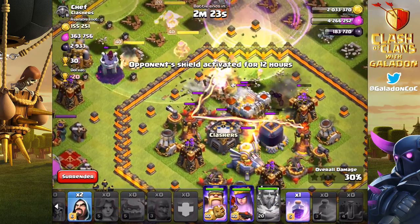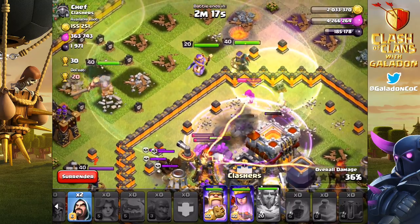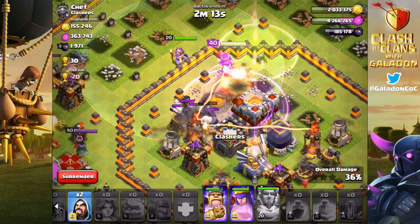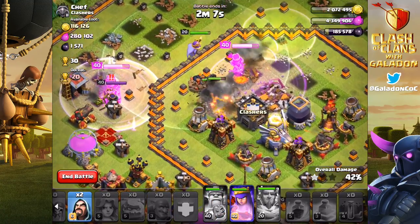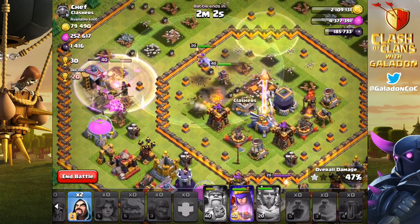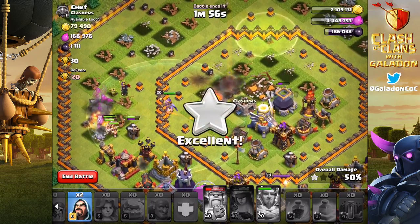Just about every major unit heads into the center going right after the core — the Grand Warden, the Archer Queen. We lost the King but we've got enough units down the middle into the heart of this base that the Town Hall is history. Despite level four Inferno Towers and level nine Mortars, we take that Town Hall down — 44% damage — and the Bowlers did a great job funneling those troops in towards the center with just a little bit of protection from the golems.